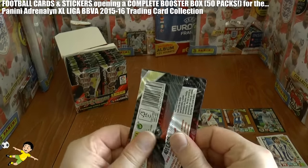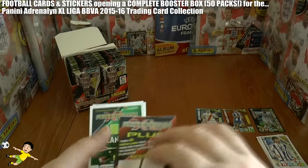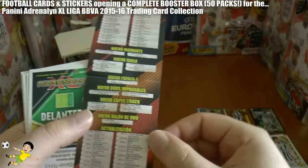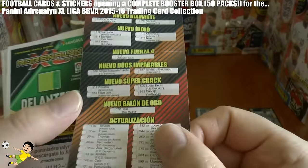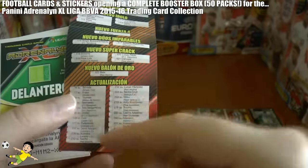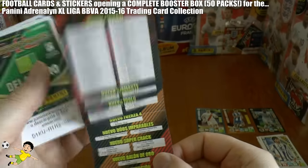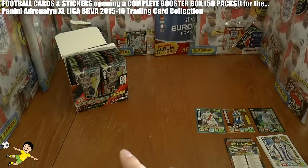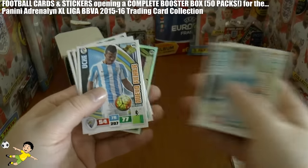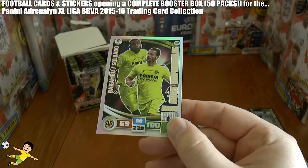The collector binders available in the Mega Starter packs for the Adrenaline XL Liga BBVA always have enough space to include the plus collection. The set goes up to number 522, Gareth Bale, who's the new 100 club or Ballon d'Oro card. There are also replacements in squad updates, new fans' favourites, new transfers, new duos — always a really enjoyable collection. Then we have Petros, Biviu, Ucce, Success, Tiago, and Bakumbo and Soldado of Villarreal Duo — our first duo in the display box opening.